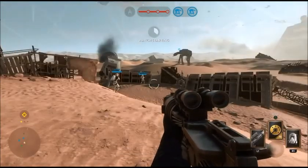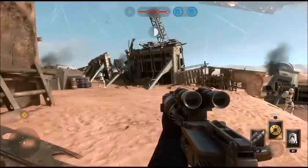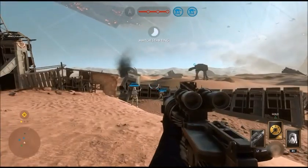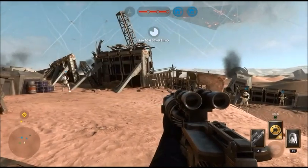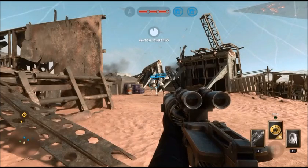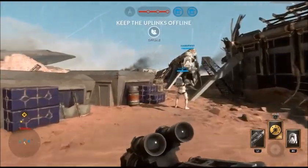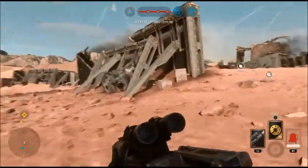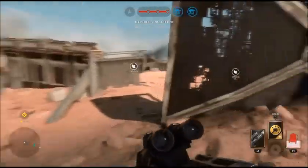Today I have the spawn points of basically every token while you're playing the Imperials for Walker Assault on Jakku, which is a relatively new map. I figured I'd run through it and try to find all the spawn points. I was lucky enough to play one game and find every spawn point for the AT-ST, the AT-AT, and TIE interceptors — the three vehicles you can play in this game.